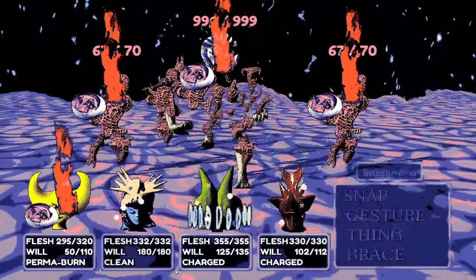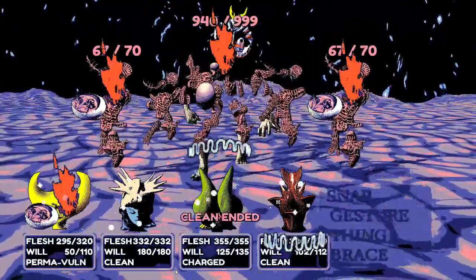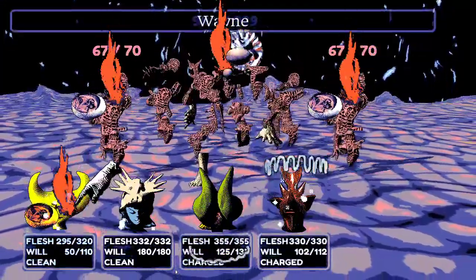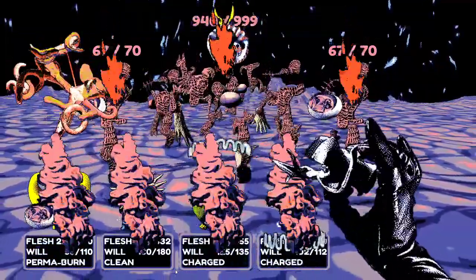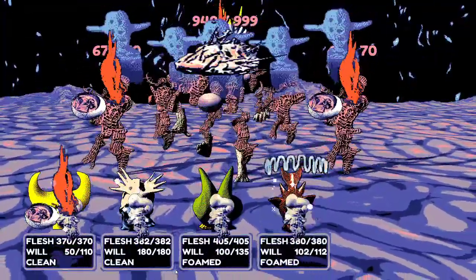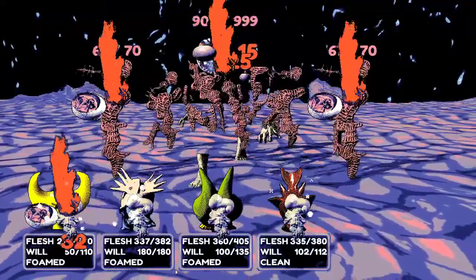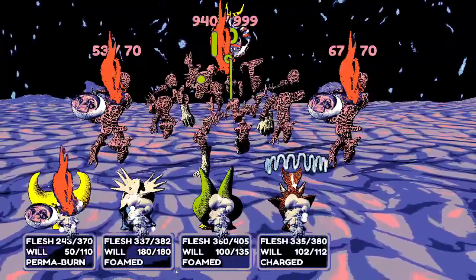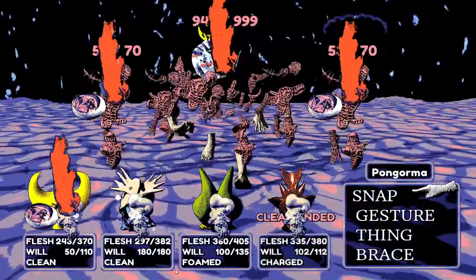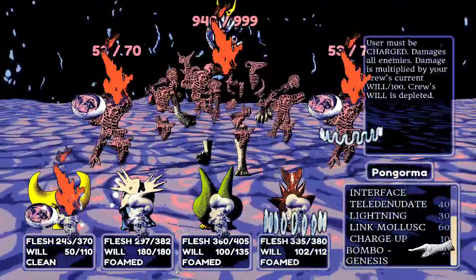Gibby reflexively summoned minions — a dangerous mechanic. Somsnosa applies status effects. The party gets foam armor. Gibby applies Dissolution to debuff the party and eats cookies which might have cured his poison. They fire Bombogenesis, saying goodbye to the progenies.